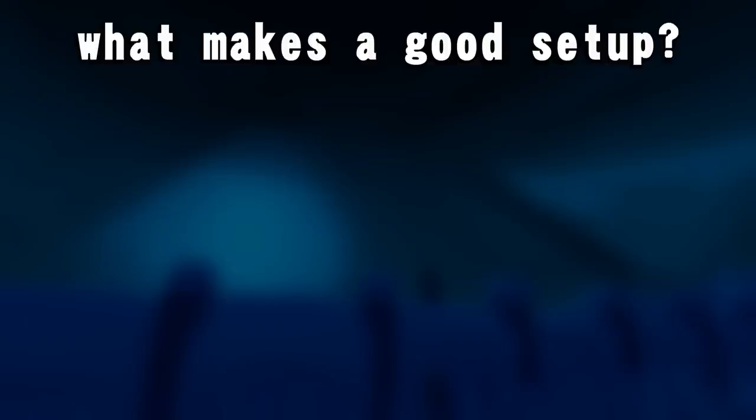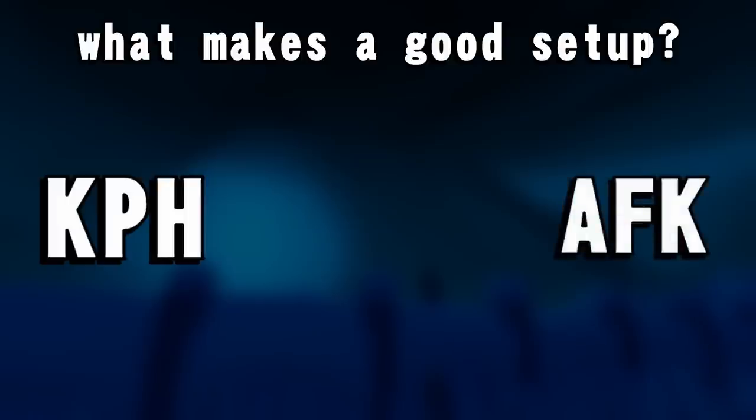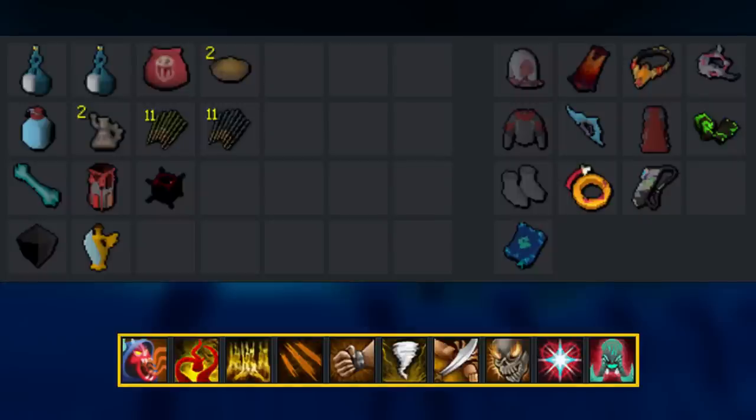Let's have a look at the setup I used for AFKing the arch glacier. When you are doing AFK combat, you can optimize for three setup factors: kills per hour, how AFK something is, and sustainability — essentially how many supplies you use. The setup provided by the wonderful folks at PVME has been optimized for the highest amount of KC in an hour. If that's the only thing you care about, this is the setup you should be going for. However, while it's optimized for KC per hour, it is not the most AFK and not the most sustainable method.